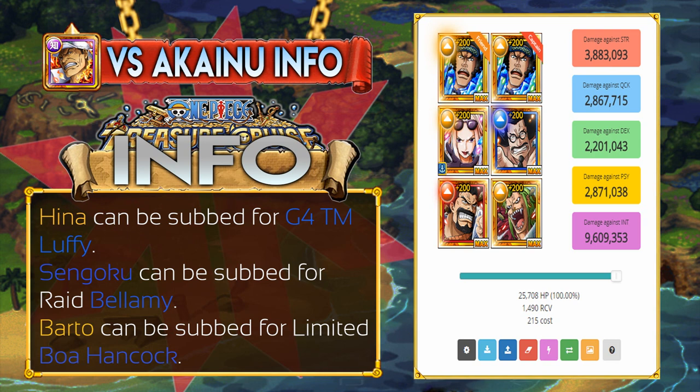Garp can be replaced by 6+ Sengoku Kizaru — I don't have him. So Garp is really necessary to kill him instantly. But if you have Kizaru, it's better because you do more damage since he's a Psy unit. His special gets the shields down to a 10-hit combo and you can kill Akainu from there just with auto attack. So if you don't have Kizaru, Garp is really necessary.